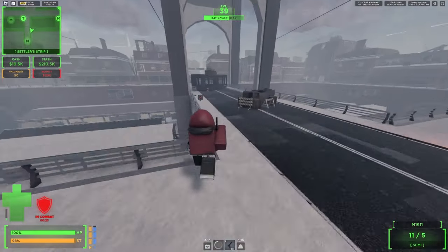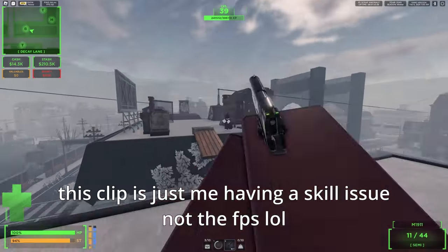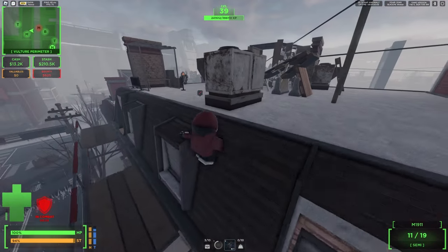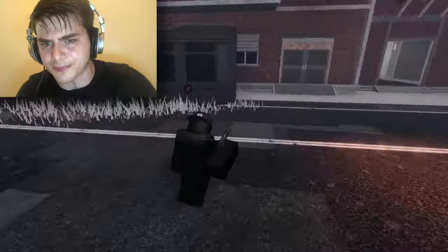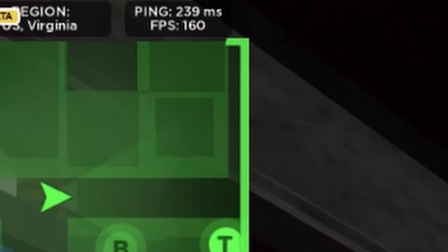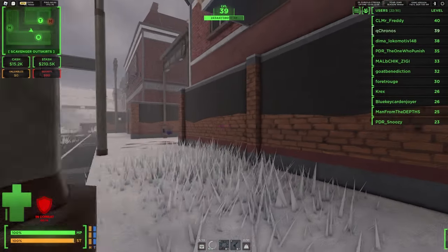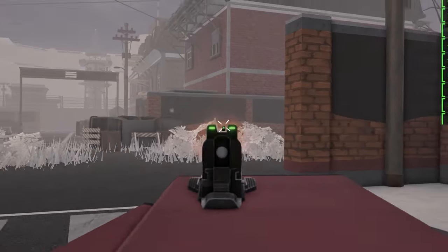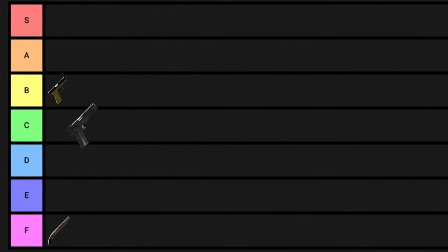Why? Because the average FPS players get on this game is below 60, so hitting consistent shots when you're getting 40 FPS isn't going to be easy, especially when people move erratically. But when your FPS isn't dying and people are moving like normal, this gun is actually pretty good. It does have the same problem as the Glock where the slide covers your view, although the fire rate kind of mitigates that problem. So anyways, this gun is going to go in C tier.